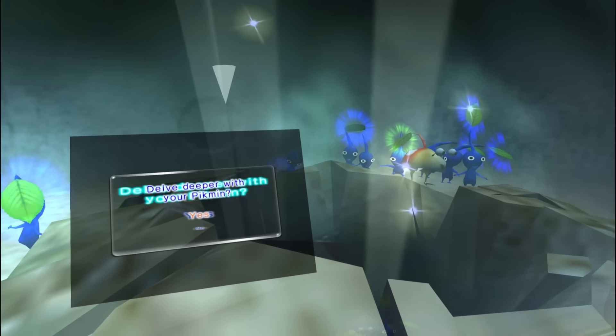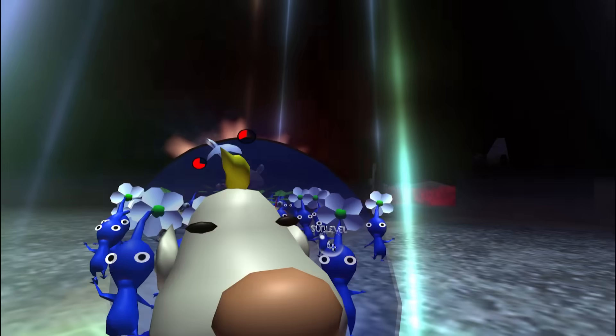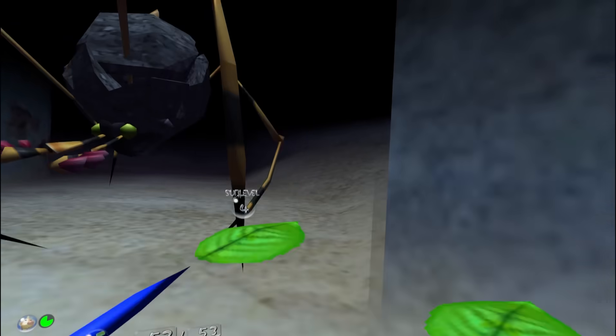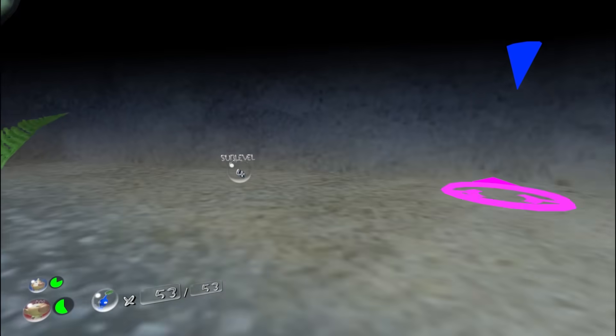Remember how I said electricity was the most deadly threat next to the bombs? This floor has bombs — bombs that can fall from anywhere in the level. It also features two Mudder Blurbs, which I once again execute and steal the children of. If you thought bombs were bad in the regular game, they are nothing compared to VR, especially when you almost fail to notice them completely.